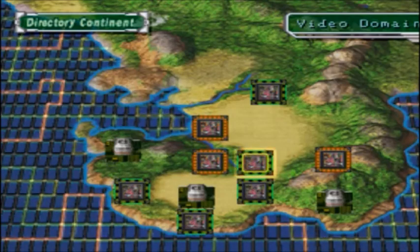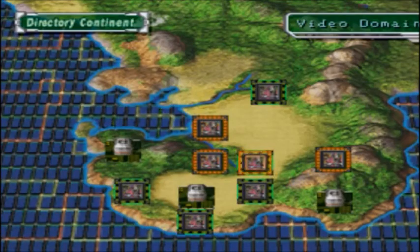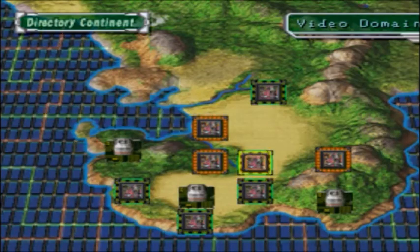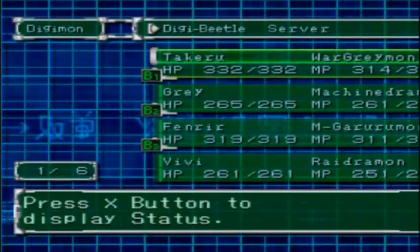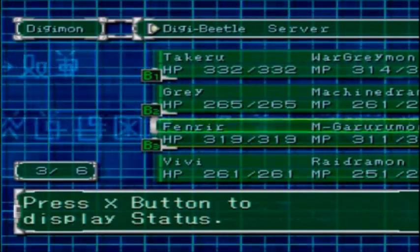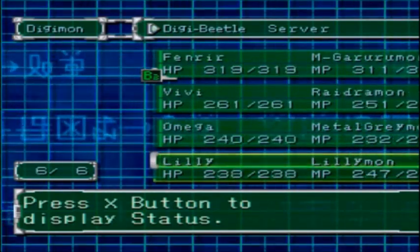So where we left off was we cured whatever was going on with our Digimon, and we were just making junk parts in our inventory. We also got three new Megas which are still in our team: WarGreymon, Machinedramon, and MetalGarurumon. We're gonna train them only until they learn their Mega-level attacks, then we'll switch out for Raydramon, MetalGreymon, and Lilimon.